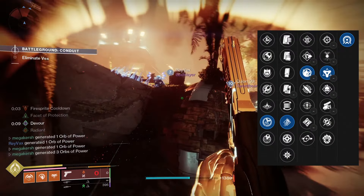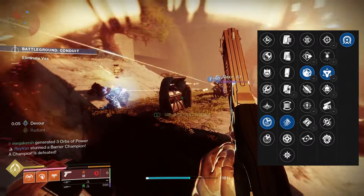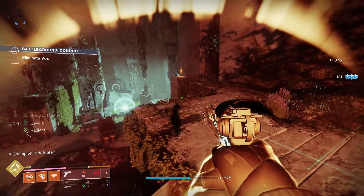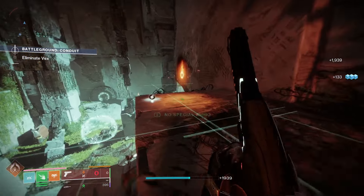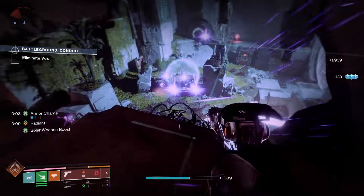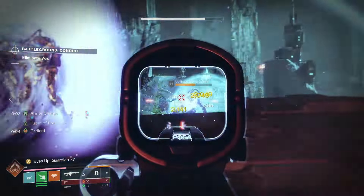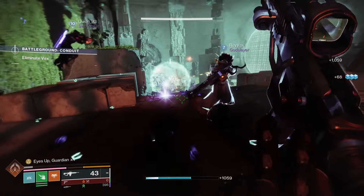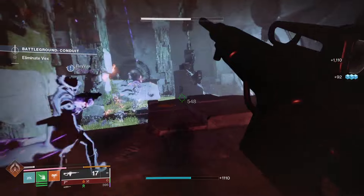For PvP, Quick Launch, High Velocity Rounds, Field Prep, and Golden Tricorn would be good. Quick Launch greatly increases handling speed and projectile speed. High Velocity Rounds increases projectile speed and reload speed. Field Prep gives increased ammo reserves and faster reloads when crouching. Golden Tricorn means final blows grant bonus damage, and while the buff is active, grenade or melee kills of the same damage type greatly increase its damage and duration.